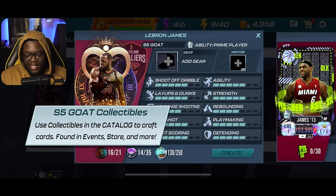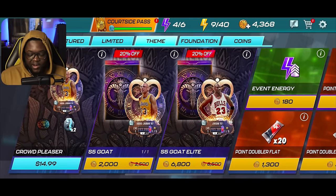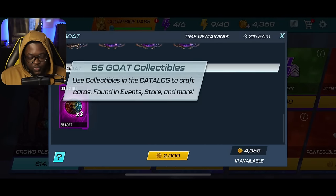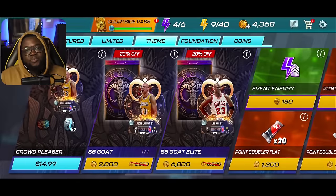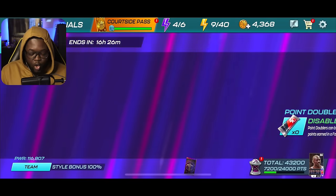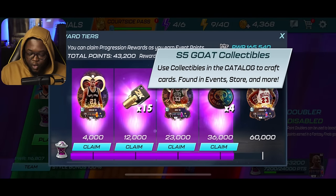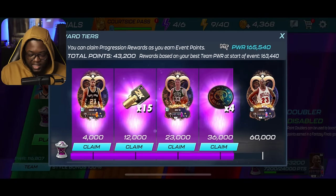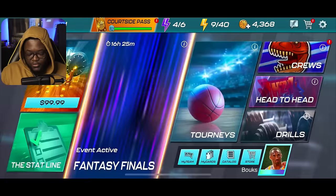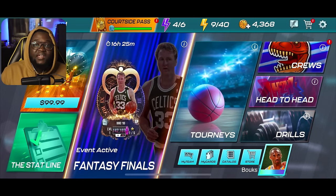Now onto the important part: how to get collectibles. The first way is by opening packs — opening a gold pack gets you three collectibles. I know a lot of you want the free-to-play method. Another way is by playing events — right now the gold theme is running, so you get gold collectibles from the Fantasy Finals. I can claim four right here. The frustrating part is once an event is gone, you can't get those theme collectibles anymore.